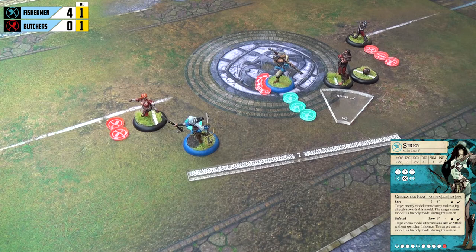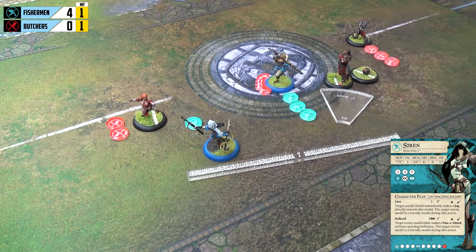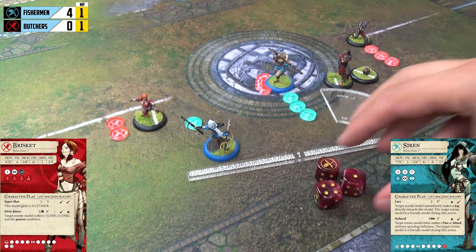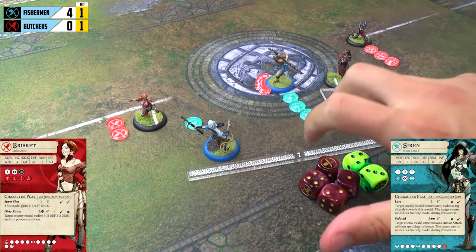Now we showcase something different — Siren doesn't want to be tied up with Brisket. She's got low health and could fall victim to damaging plays, so Siren is going to choose to leave combat with Brisket. This is quite a risk because it means Brisket gets a free hit — a parting blow. But Siren knows Brisket cannot do anything that will slow her down, such as a knockdown. So Siren leaves Brisket's one-inch melee and moves up to engage Ox, triggering the parting blow.